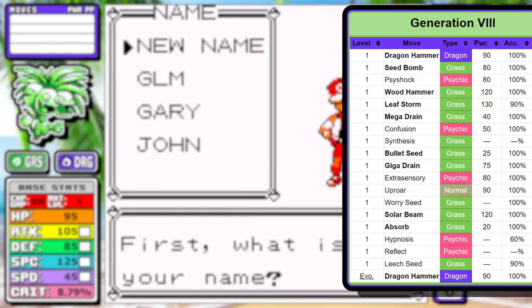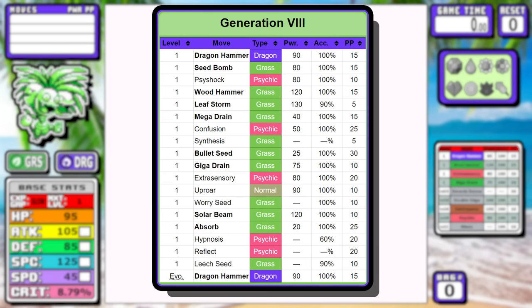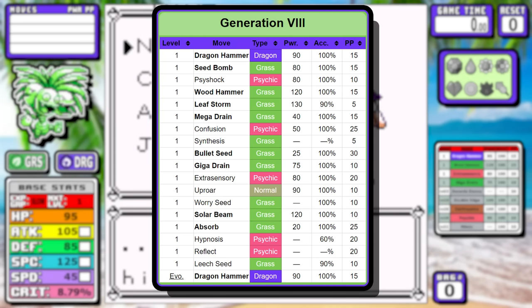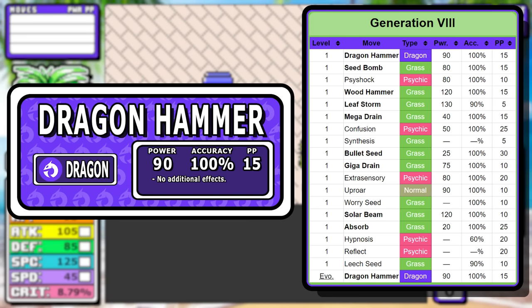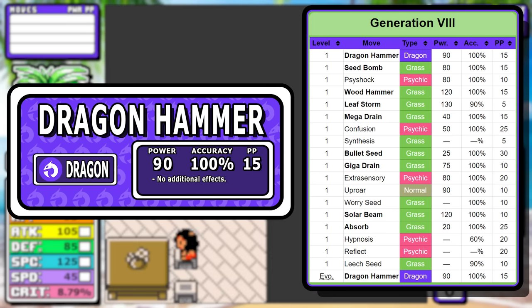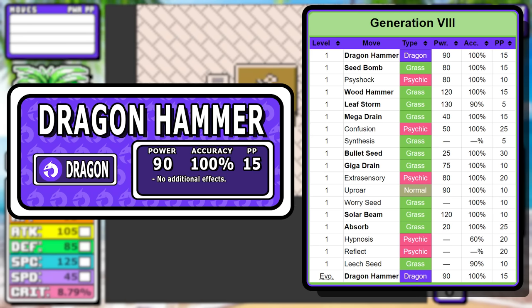Just like with Raichu, I'm going with the Generation 8 learn set because it's the most versatile and I think it yields the fastest results. It's worth noting that all these level 1 moves are pretty much things you'd learn at the move relearner in newer generations, but for a Gen 1 crossover I'll just pick and choose. Dragon Hammer is a must because it's Alolan Exeggutor's signature move. It doesn't have any effects, but it's a 90 base power Dragon move, and since nothing resists Dragon in Gen 1, it's really solid.